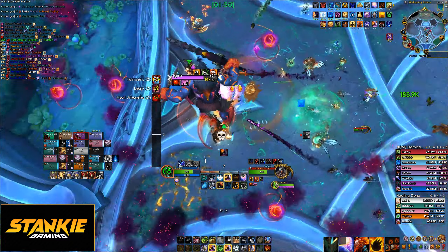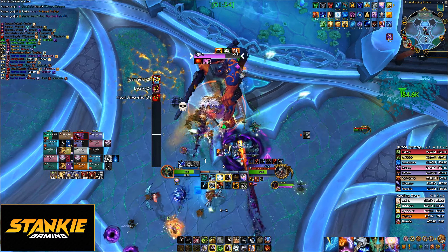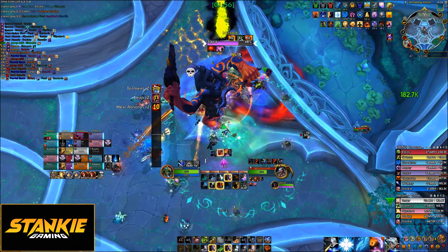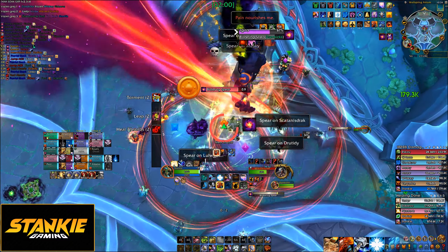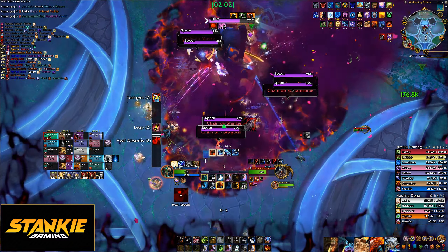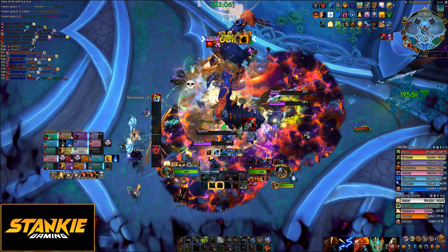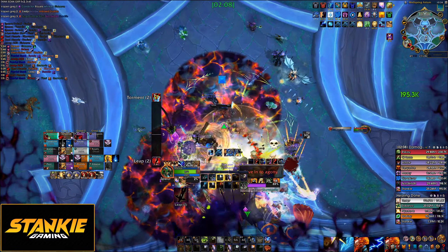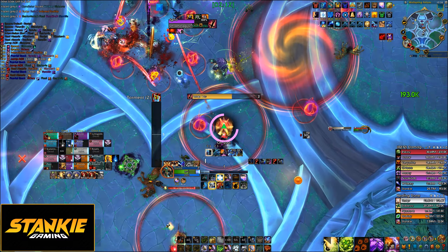Overall, this fight is mainly about doing the spears properly. And as soon as that part works, the rest is very straightforward. So really do focus on dropping the spears off properly and everyone making sure they die fast. Not only do speared players take a lot of damage, they also cannot dodge mechanics properly since they get pulled back to the spear if they move too far away. So make sure them spears die fast.